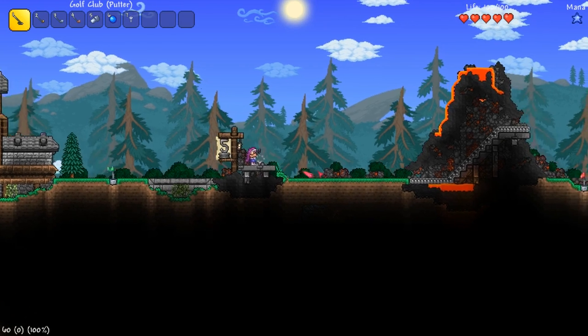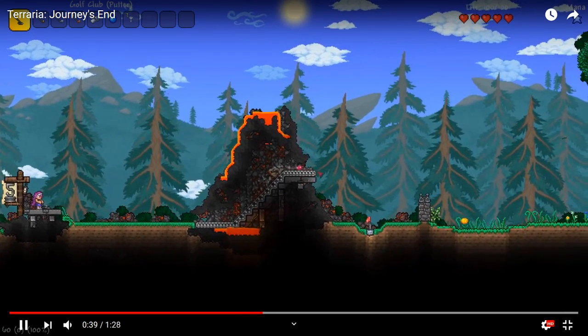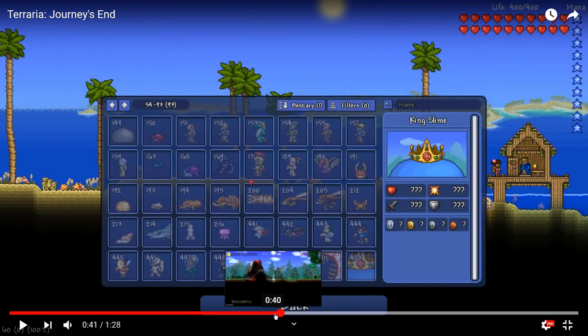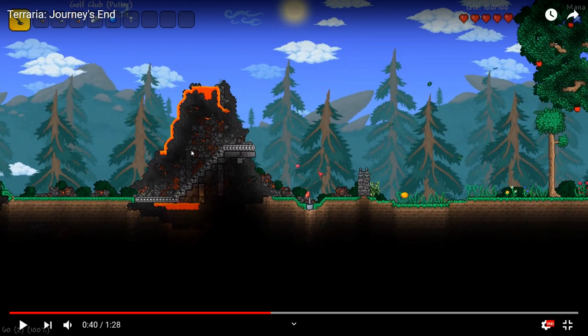You get a power bar, hit the ball, it goes into the hole with a whole animation. What I'm wondering is — can you use golf clubs as weapons? That'd be fun as a sub-class. When you score it says 'Added score five, current score 21' — Leela sunk the golf ball in one stroke. There are probably new structures here too, like new blocks.